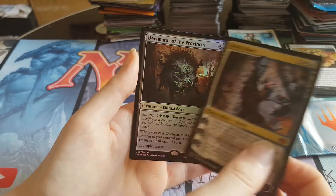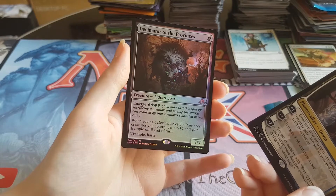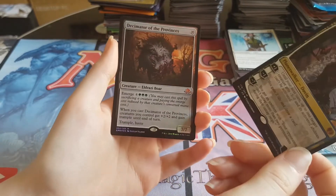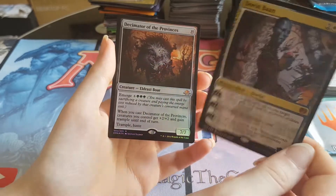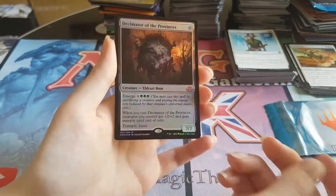And foil — a foil mythic! Decimator of the Provinces. I've already got like three of these in foil unfortunately, and it's not worth very much, but it's still a foil mythic. So we got a mythic and a foil mythic. This pack is a bit OP — damn, son. That was a cool pack.